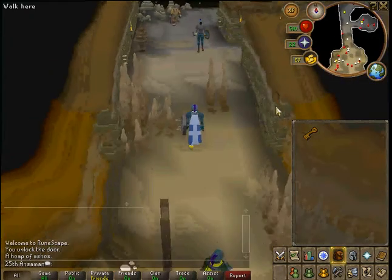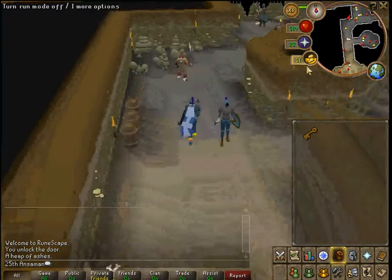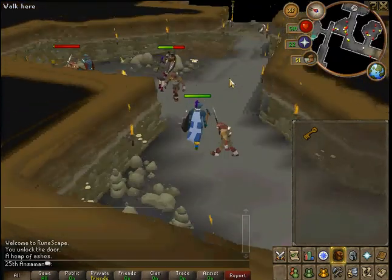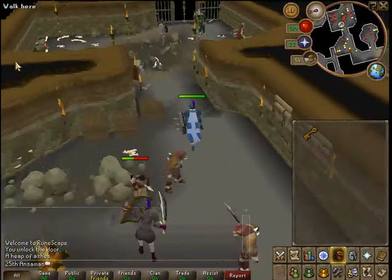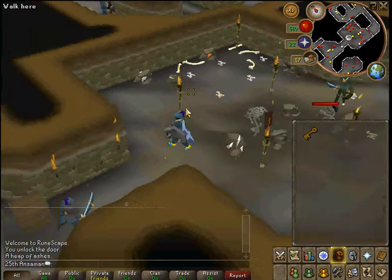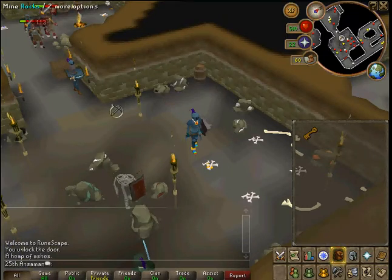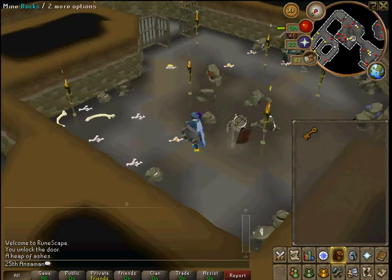Now what you do is you go over here on this side. You have to mine 200 coal and 100 iron over here. I'm pretty sure that's coal, and then you can find iron over there, there, and there. And then there's more coal on that side.